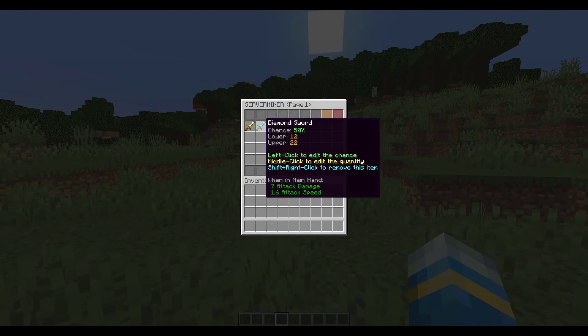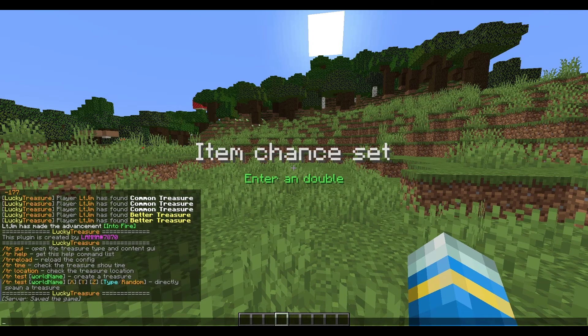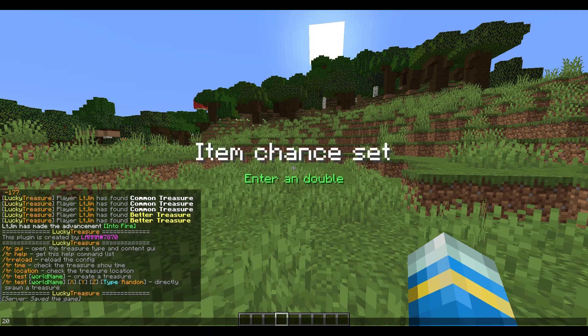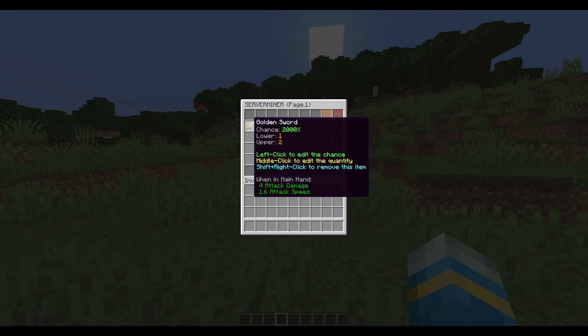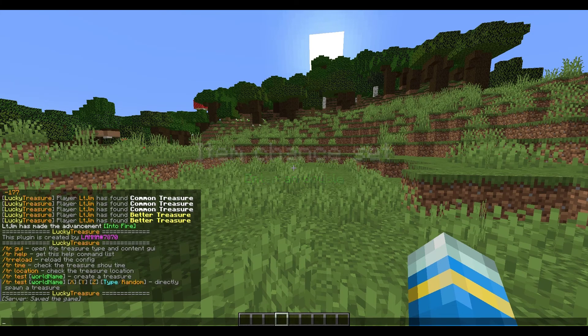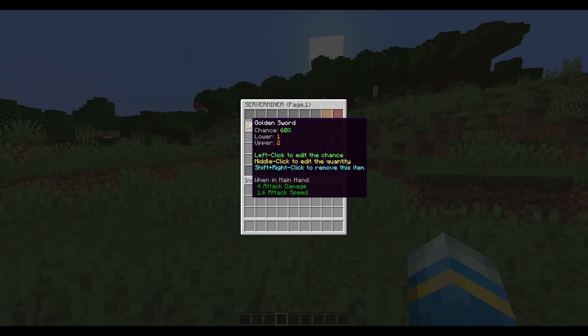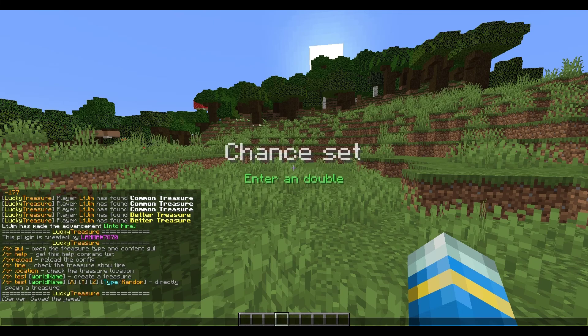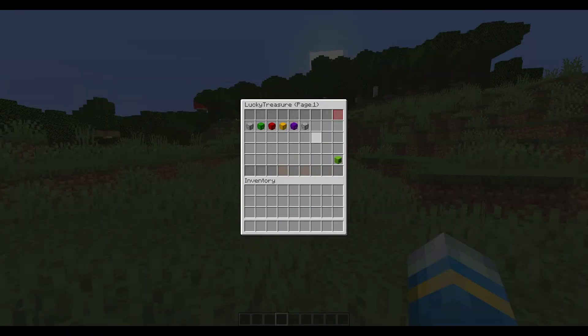You can left-click to edit the chance for each item. By default it's 50%, so if you want 20%, put a decimal place and then a two (i.e., 0.2). Be careful: if you write 20 without the decimal that becomes 2,000%, which is obviously ridiculous. I'm going to put 0.6 for 60% chance and 0.2 for 20% chance. Down in the treasure settings you can left-click to edit the spawn chance for the whole chest type - I'll set it to 0.5 for 50%.